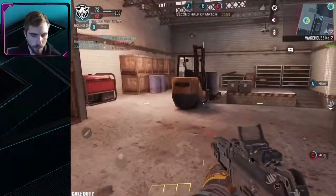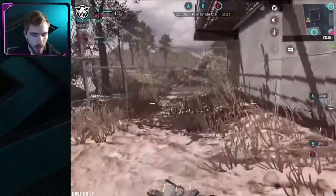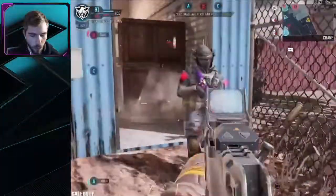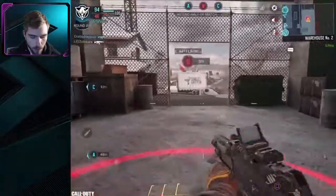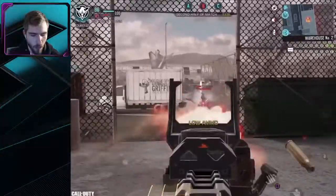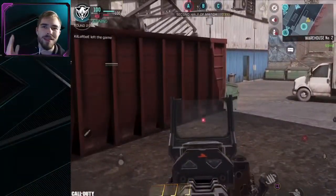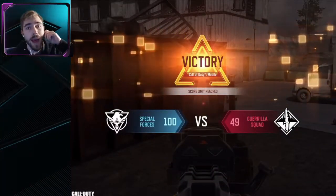I'm just going to put the Stealth Chopper up because they just took B. Let me get you — let's go, I got to get B. We got the Stealth Chopper up though. We're going to win this regardless — it's 94-47, it's fine. Get wrecked! We almost got B again, and there we go. Nice little game here on Scrapyard. We might also do a game on Nuketown — let's do that right now.